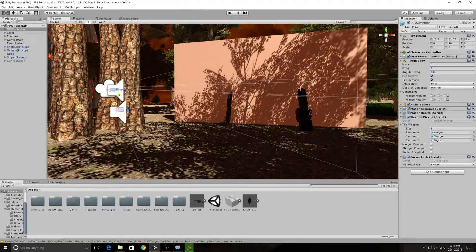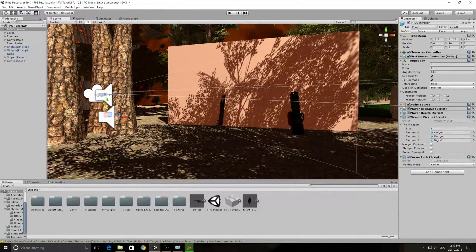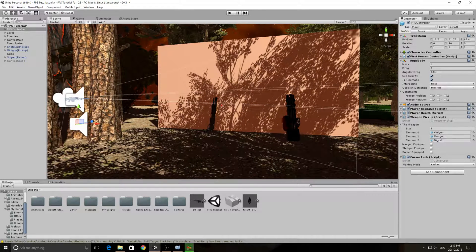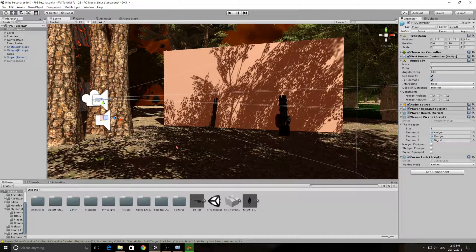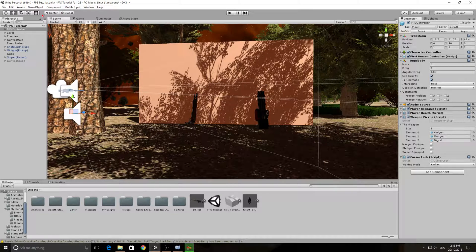So that we can have whichever gun we want in our hand, and if we walk up to the right ammunition box for that gun it will give us the required amount of ammunition — the amount we set for the box to give the player. We did have an ammo box for the minigun but I've gone ahead and deleted that, because we're going to make a script attached to the player that controls all the ammunition types from just that one script. So we'll go ahead and get started.